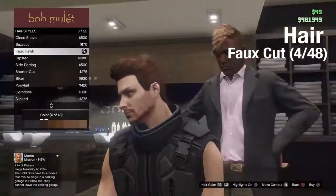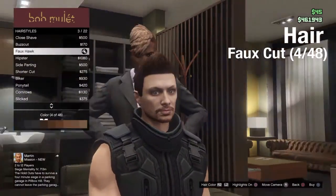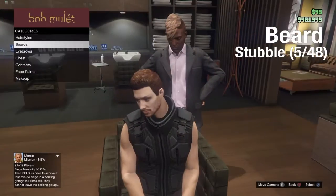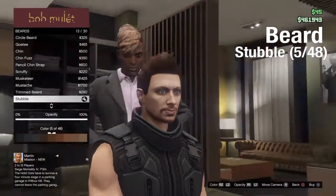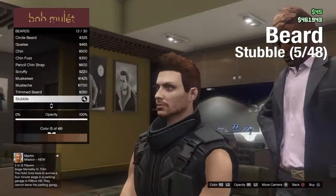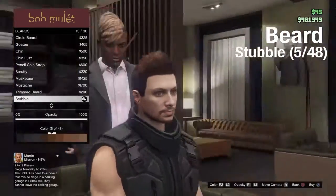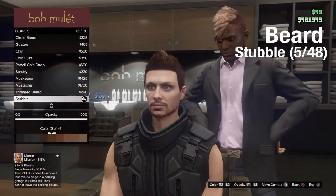My beard is off color. You're going to want 4 out of 48 for the fox cut. And then go to beard, you're going to want a stubble, 5 out of 48. It doesn't really matter — see, it looks just like the hair. So you're going to want a stubble.